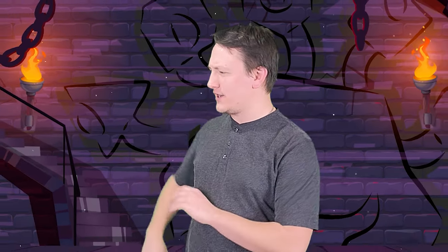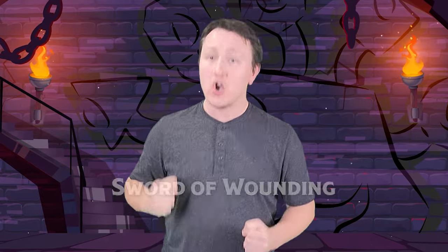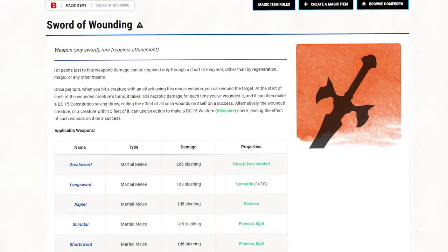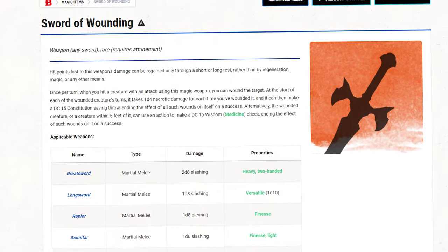Now we move back into the basic core rules of D&D 5th edition with the Sword of Wounding. And before you say I lied about the weapon types — I know I included a sword already, but both are just modifiers which can be applied to any type of sword, so I don't think I lied. Anyway, this is a rare sword that has two really cool and unique effects.